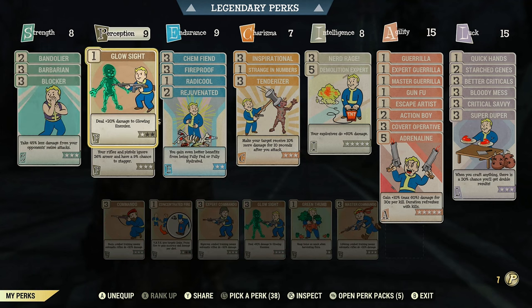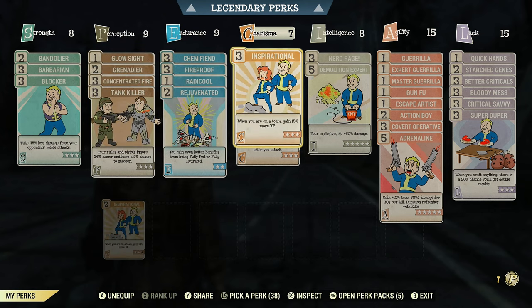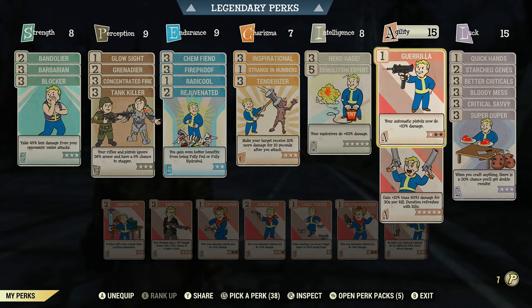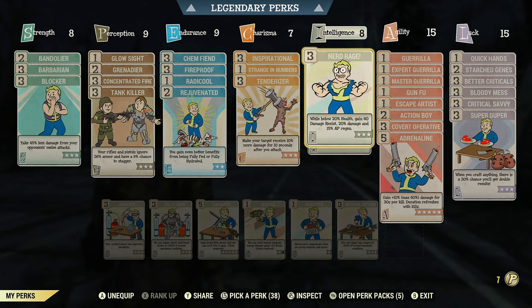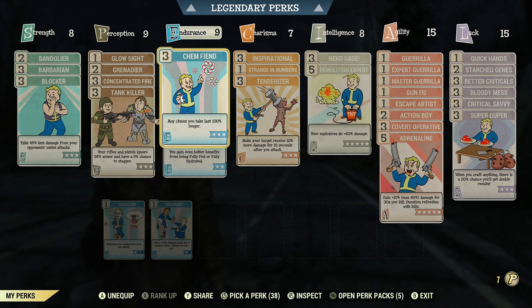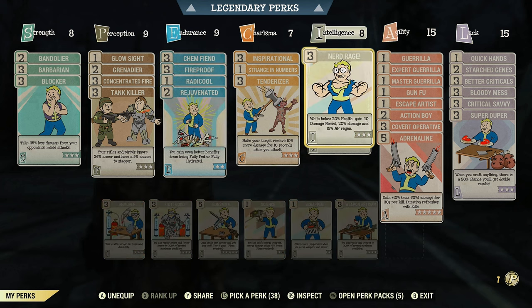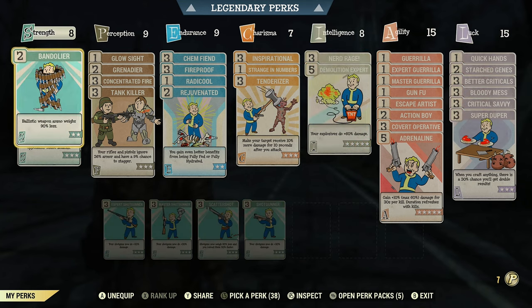This build runs 8 points in Strength, 9 in Perception, 9 in Endurance, 7 in Charisma, 8 in Intelligence, 15 in Agility, and 15 in Luck. You may notice my special stats are quite high and above the normal base points — I run the legendary Endurance, Intelligence, and Luck cards all at max rank. Just bear that in mind if you're building this out yourself.